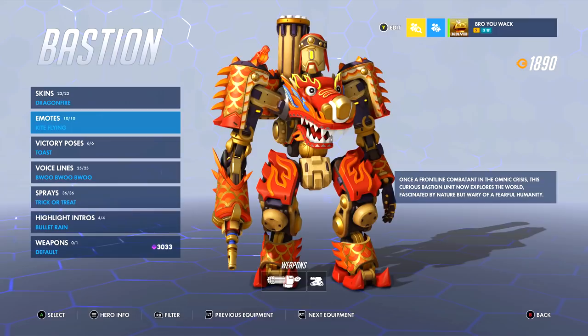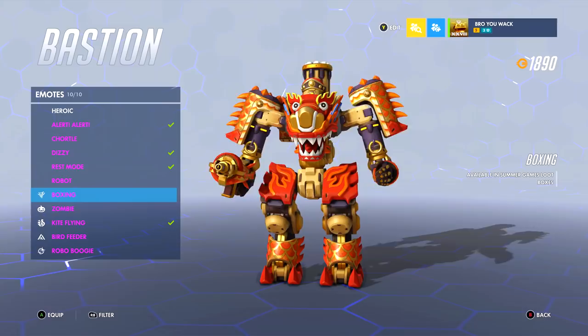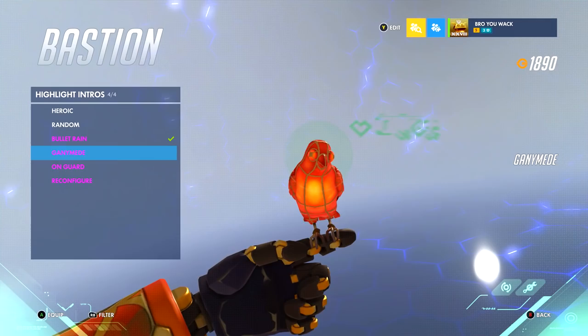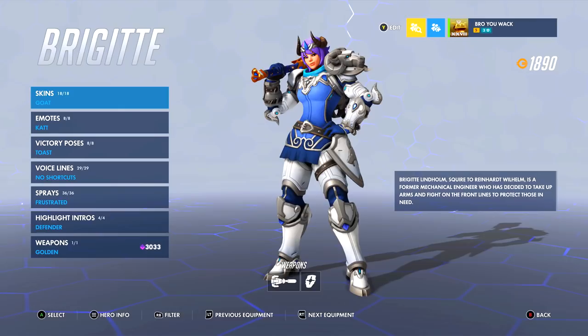His bird is one thing I always look forward to with Bastion skins — seeing how they transform it. Here it's a crow to symbolize death, Gift Wrap has a Christmas bird, Rooster is an actual rooster, Avalanche has a snowbird. Bastion is very unique in the skin department because of the bird transformations. He has so many emotes — Boxing is one of my favorites because it's a robot boxing robot, which is a great idea. The only thing he's lacking is highlight intros, though Ganymede is probably my favorite because it showcases his bird.